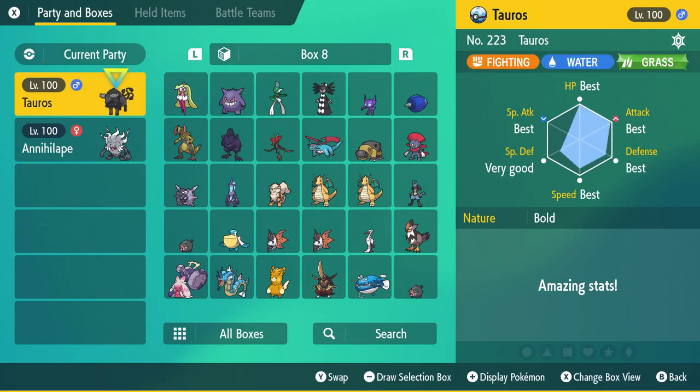We are missing one thing: when you finish the game, they give you the Judge function to see the individual values of each Pokémon. This Pokémon is from a 5-star Raid Battle, so it has 5 stats at best. We just need Special Defense, because Special Defense is very important.